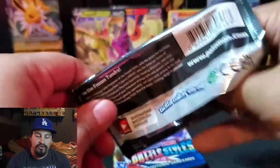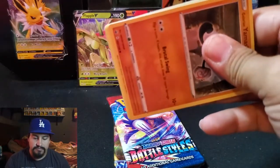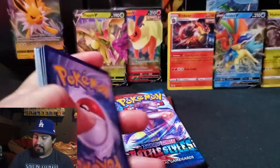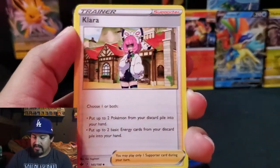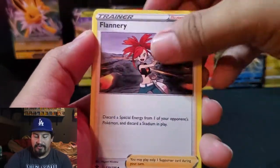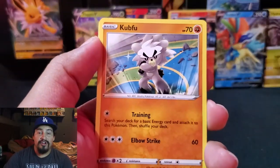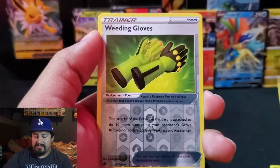These are 12 packs right here — this is a quarter of a booster box. This should be good, we should get a pretty good hit. Come on, at least one high ultra, full art or higher — that's what we need here. Just one full art from any of these packs. Reverse Weeding Gloves and Zeraora. Is Battle Styles gonna give me the good one?